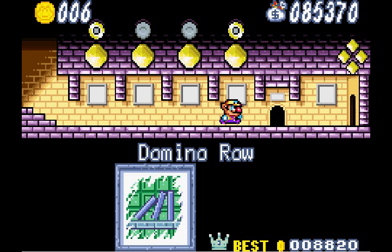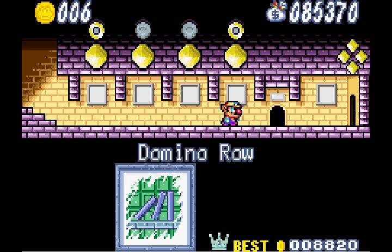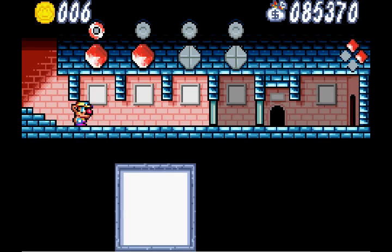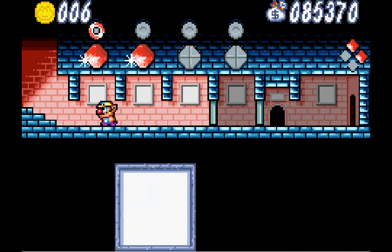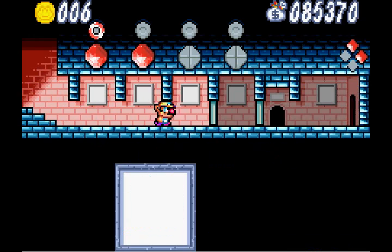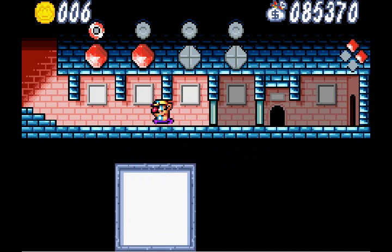Welcome back to Wario Land 4. Off-screen, I went back to Domino Row and got the last Topaz piece I was missing. So the Aerodin boss is now unlocked and we can battle him whenever we want. In this part, we are continuing with the Ruby levels — I still have two more to complete, and then we're going to defeat all four bosses of the passages in this one video. Let's do it.